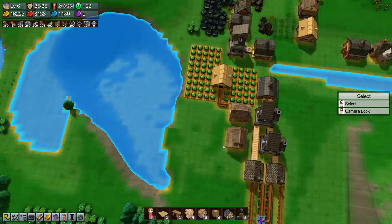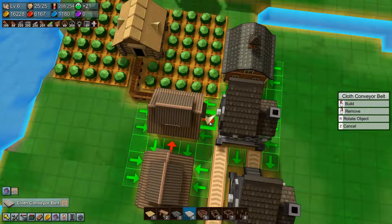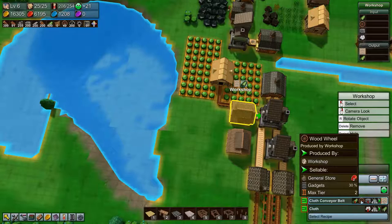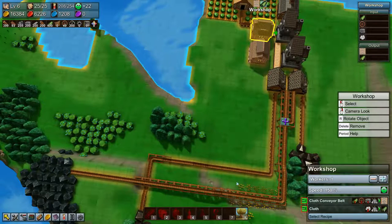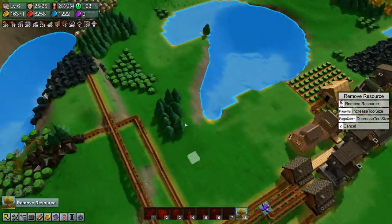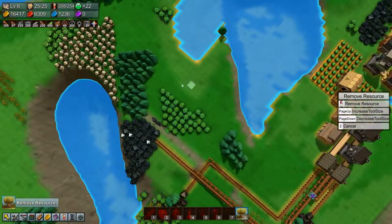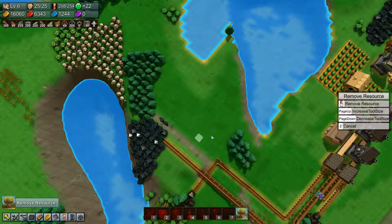So we have our cotton farm set up and we need a layer going in there. Then we need wood wheels and stone brick. Let's remove these herbs — they're going to be in the way. This area is not flat at all. We have some trees over here we could use. Let's remove these herbs and trees as well.